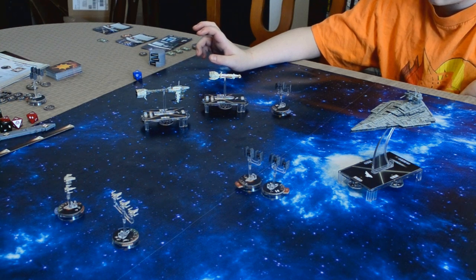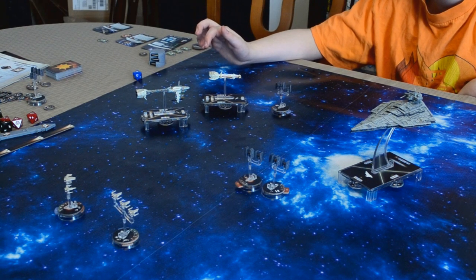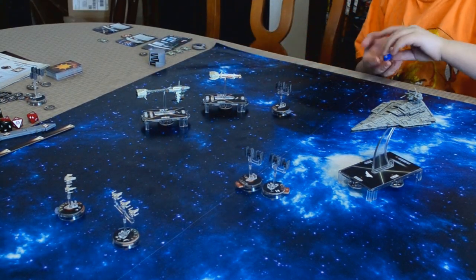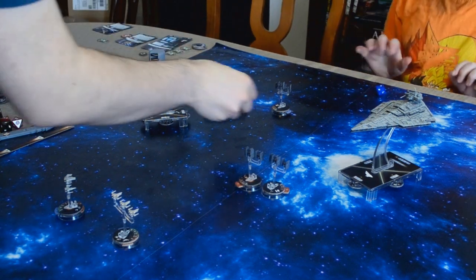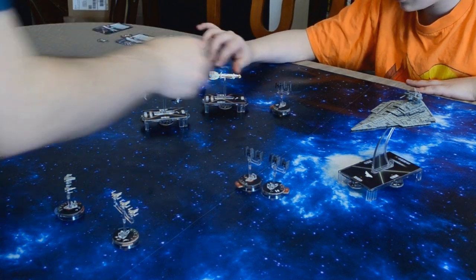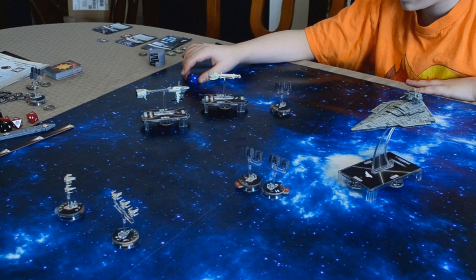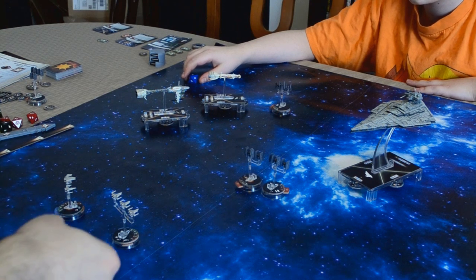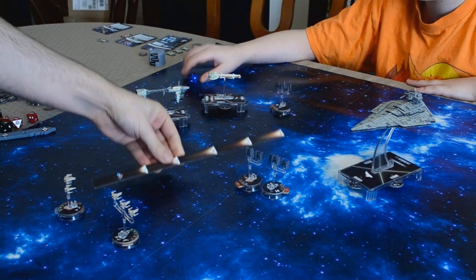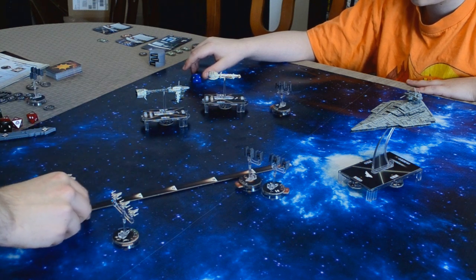Okay, so now we move on to the Squadron phase. You have initiative. So you can either move or attack, but not both. I'll attack. You can roll one die — one blue die. You got a hit there. I don't have a redirect, so I have to take one hit. You have zero shields there. So my Corellian Corvette is in trouble. My squadrons now get to move. We're engaged now — assuming I move up to you.